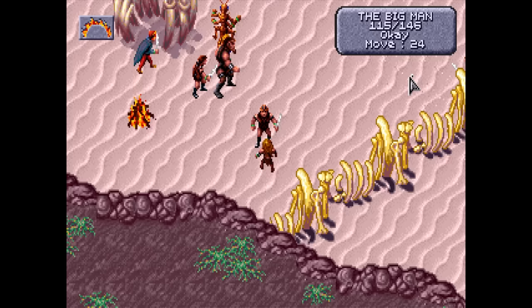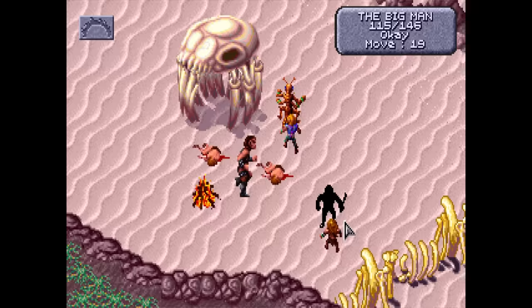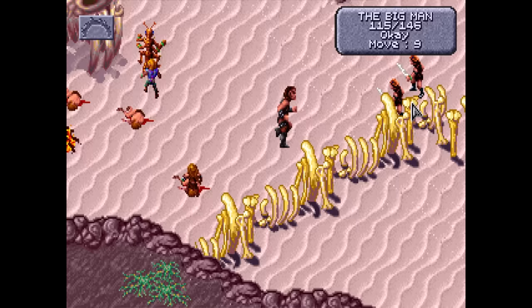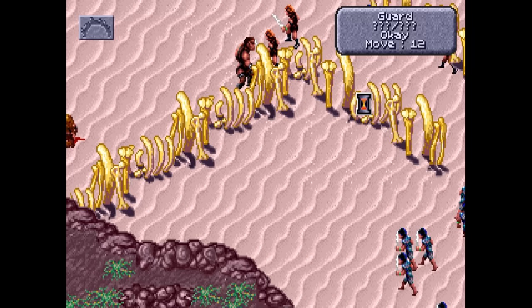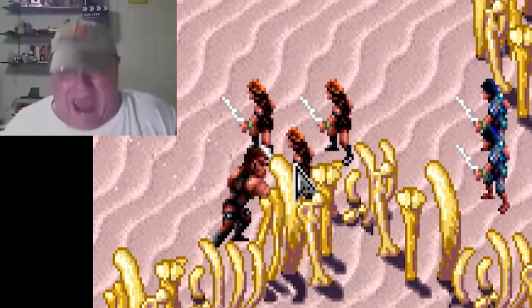Half Giants, for example, are pretty much mandatory to have on your team. Not only do they have incredible amounts of health compared to everyone else, they also have a high strength cap, letting them deal more damage than the rest of your party combined. I am glad I had the big man on my side. By the end of the game, my strategy was largely just to have my entire team use all their spells to buff up the big man, and then let him rampage through the enemy forces.